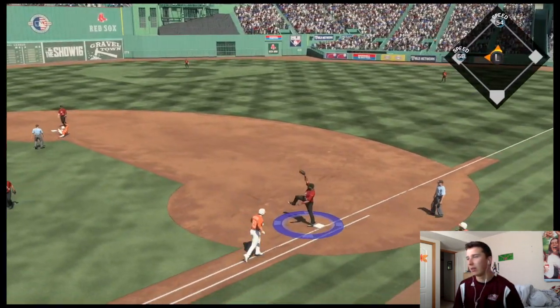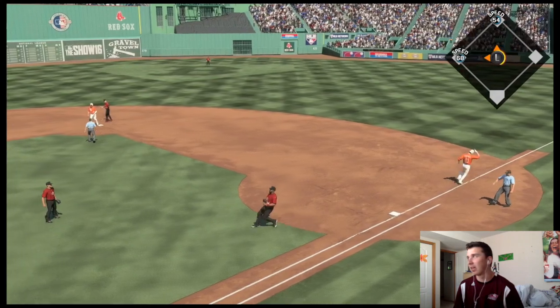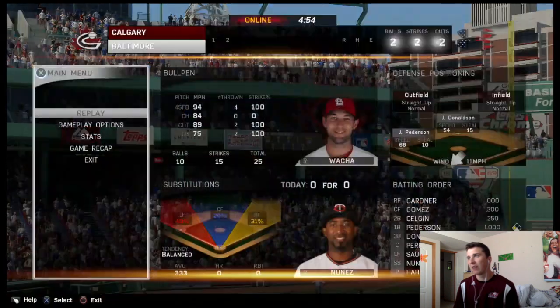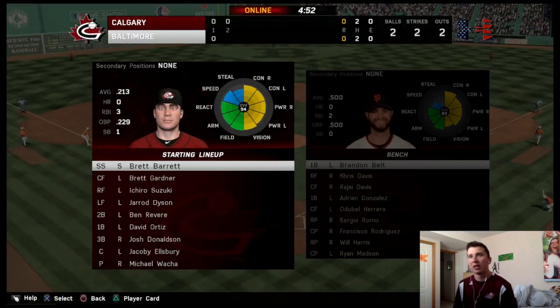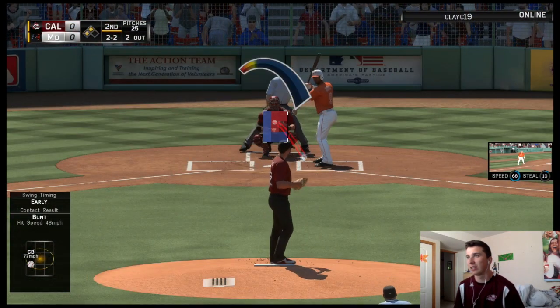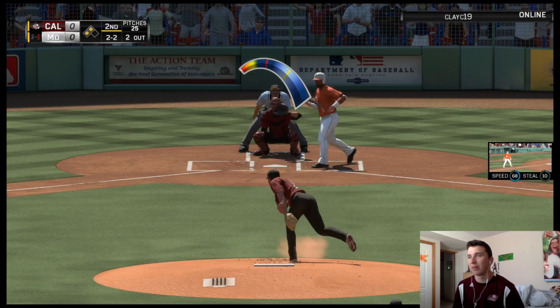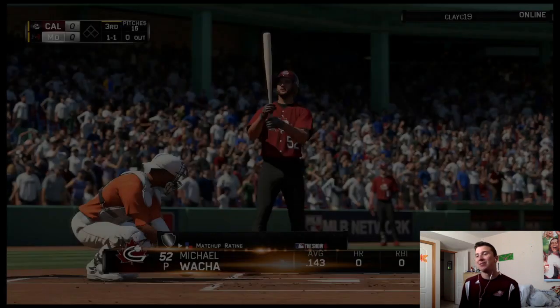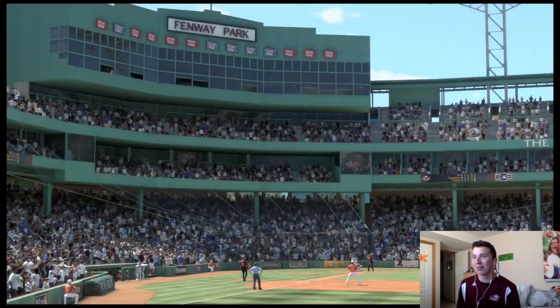Just get the out. We just got to get the next guy. Eduardo Nunez — how fast is he? 2-2 count. Hopefully I can get him to chase something. Yes! We got him. That was a little bit sketchy, but he can do the same to me. There's a little bit of strategy — you don't always have to throw it right down the middle.